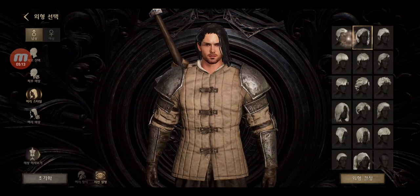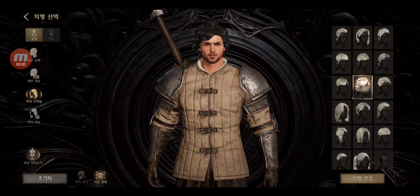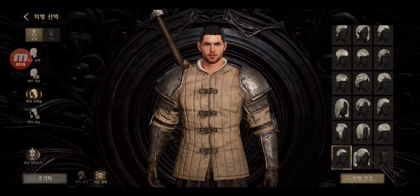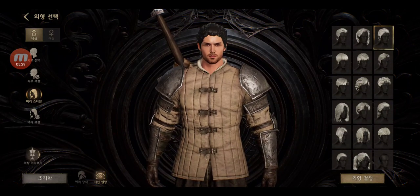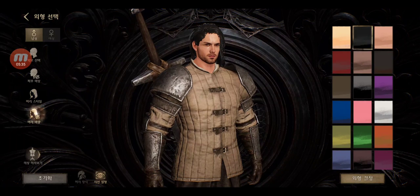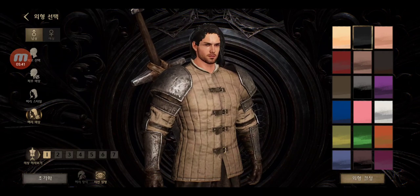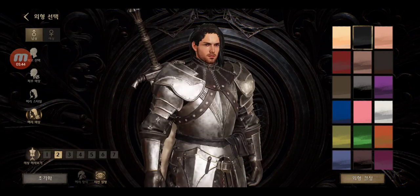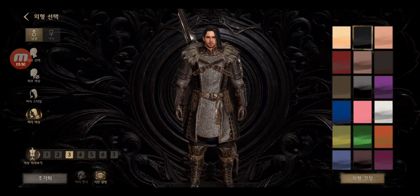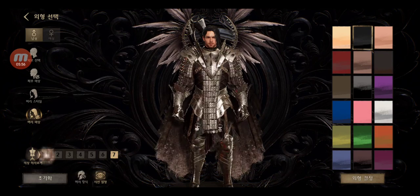Hair — there are lots of options, crazy. There's even a bald option. Should I go bald? No. Actually I think this one is cool. The hair color is okay. For body — I don't see body customization. We can only see different armor sets. I don't like that we don't have sliders for the body. I like sliders for the body — the body type is super important.